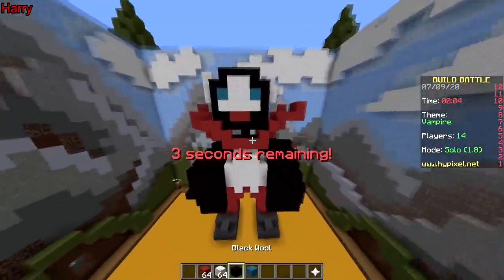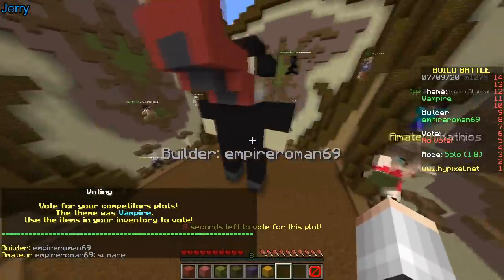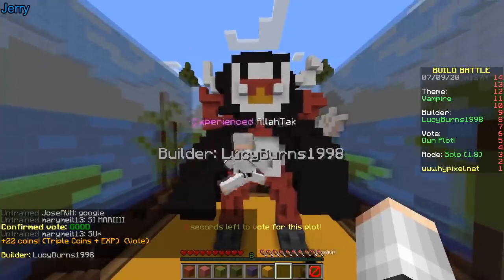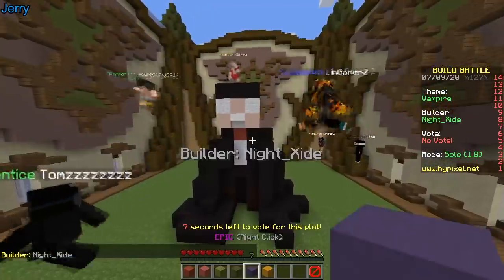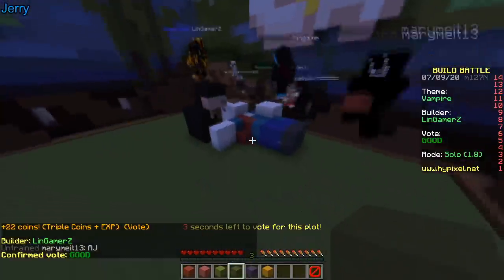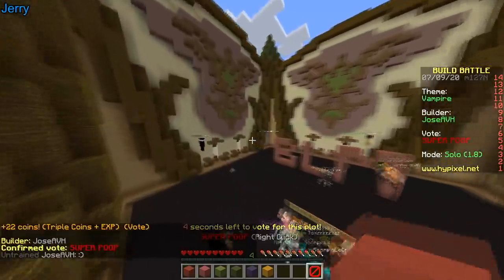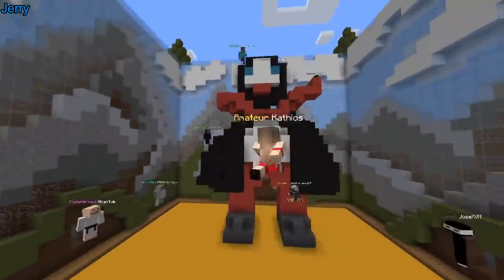That is absolutely terrible. Time to start voting! First one — it's a guy with a cape, looks like a singer from Green Day, Billy. That's mine — you like that? Better than mine. Next up — cool, purple, interesting. That doesn't look like a vampire, just looks like a guy with a tongue. We got a guy being eaten — BLM, black lives matter. The theme was vampire — we got a tomb, the vampire's inside, epic!